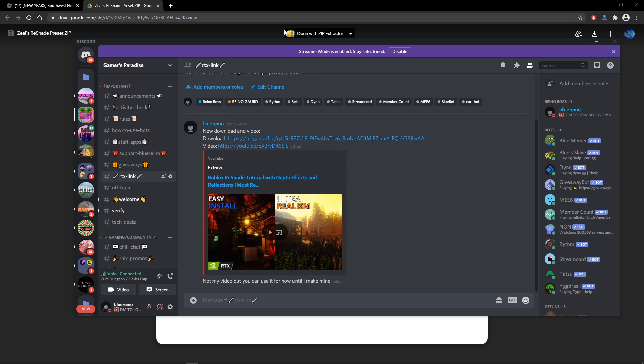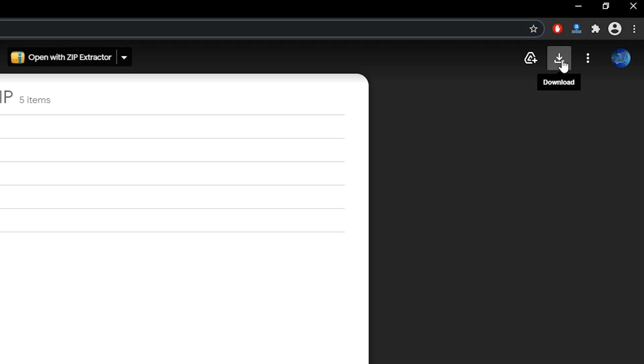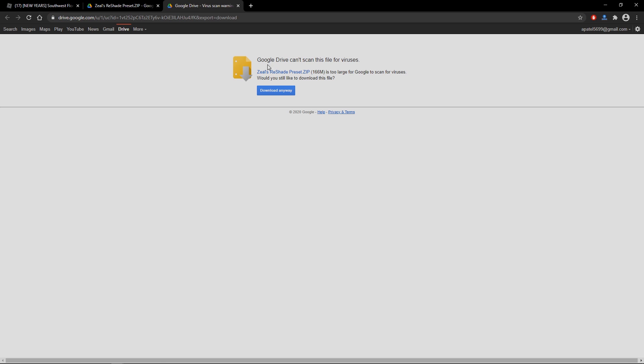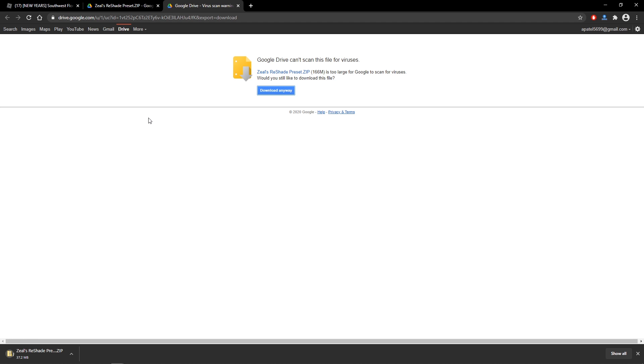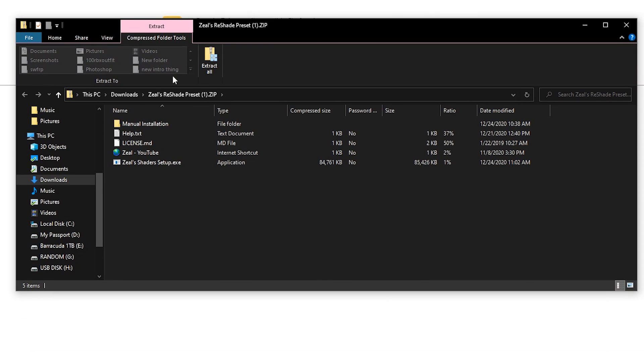Once you click the link it's going to take you to Google Drive, and you just hit the download icon up at the top. If Google Drive shows a scan warning, just hit Download anyway. Once it's done, it's going to open up in your downloads labeled something like Zeal's Reshade Presets.